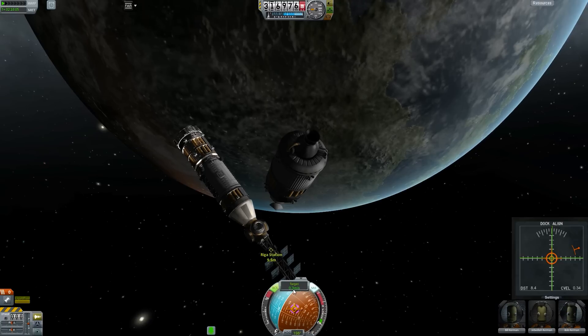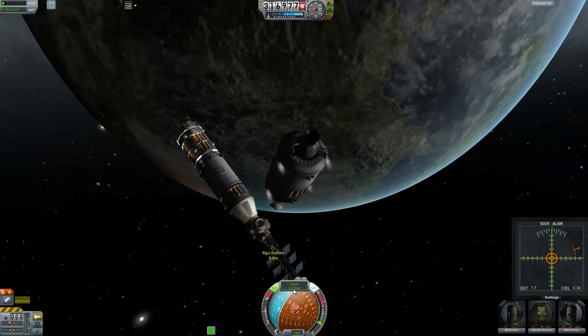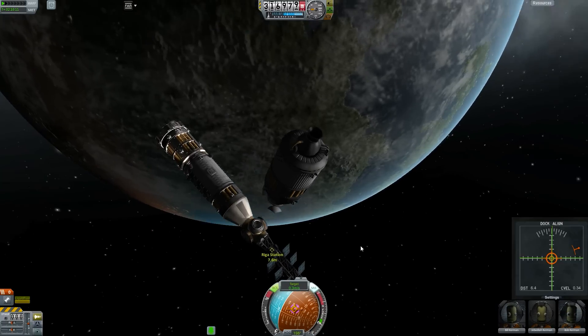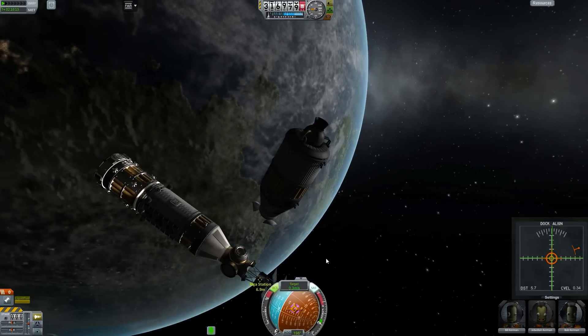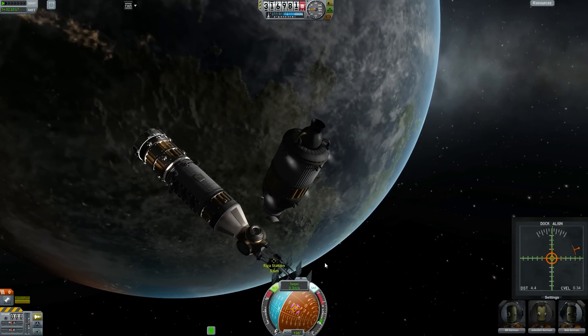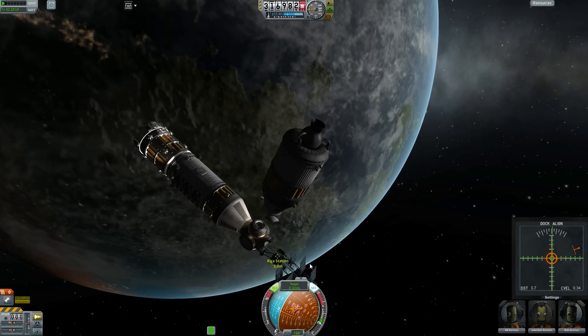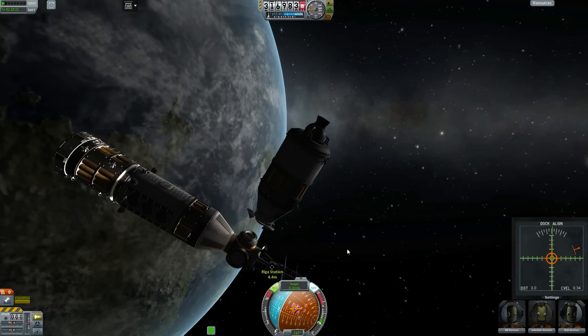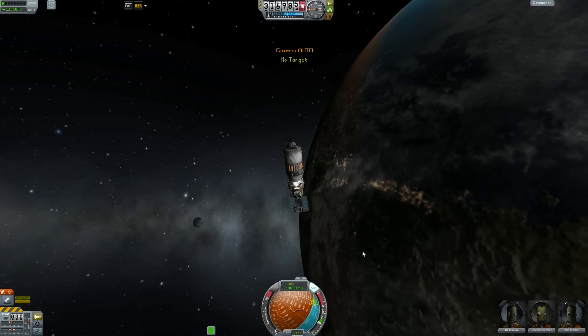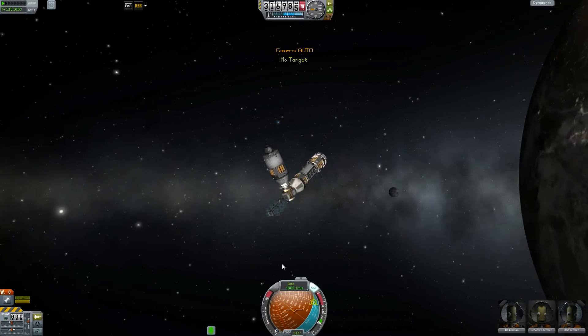Make sure your target velocity is about half a meter per second or less, and just keep that prograde indicator in the right spot. It has to be pretty much exact — not exact exact, but close. Once you're within five meters, turn off SAS and RCS, and the magnetic docking will do the rest. And there you have it.